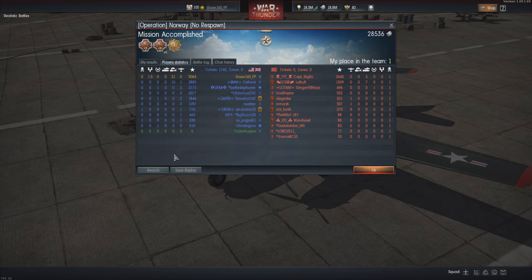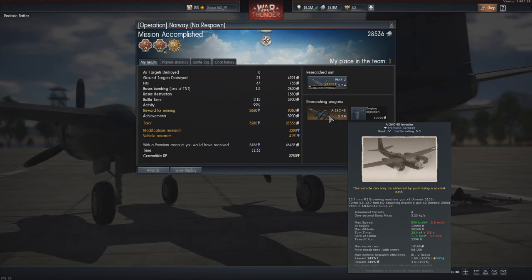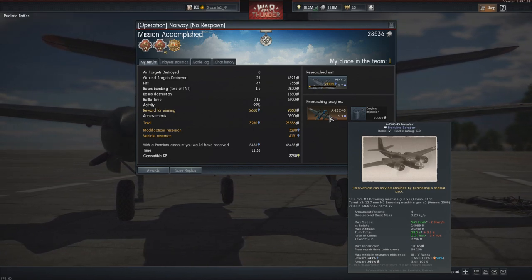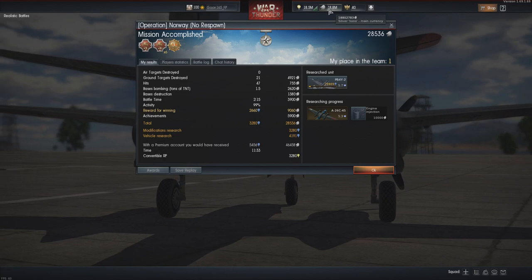Back when people said bombers are unprofitable and they're flying coffins — they're right about the flying coffin part. But if you know what you're doing, you're making money. The Invader itself isn't technically a premium aircraft even though it's basically everything about it premium — it's basically just a tree aircraft with a little bit of bonuses. But as you can see, we're not wanting for money as I have 18 million silver lions.